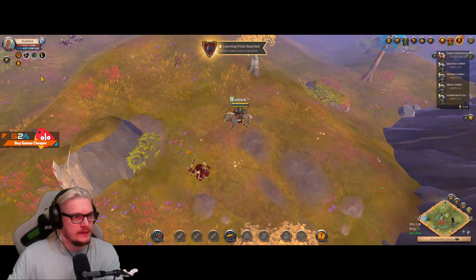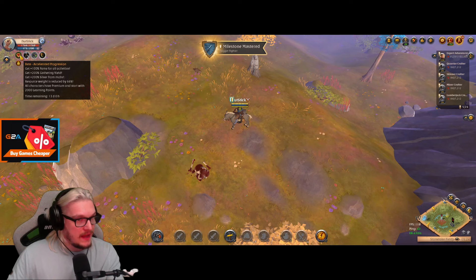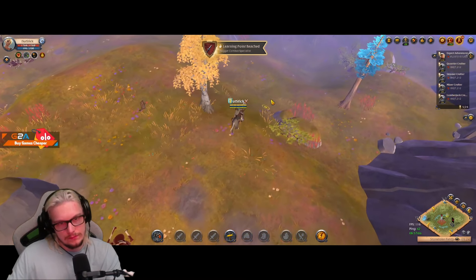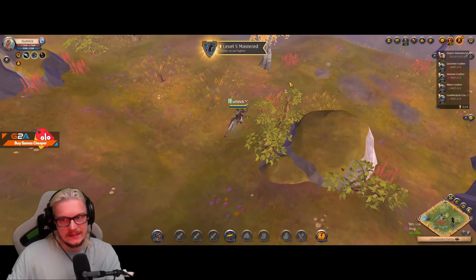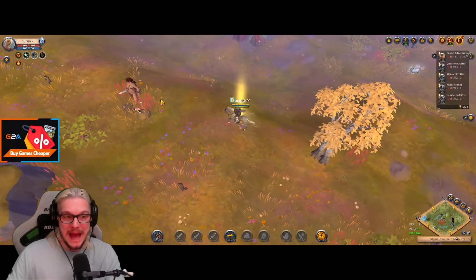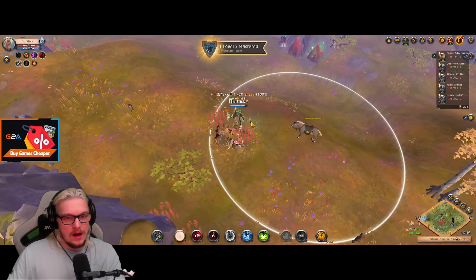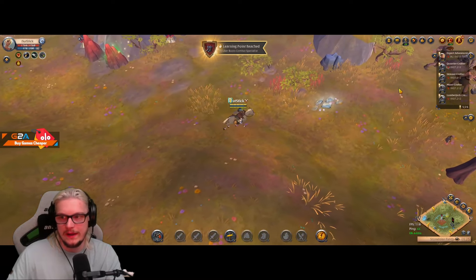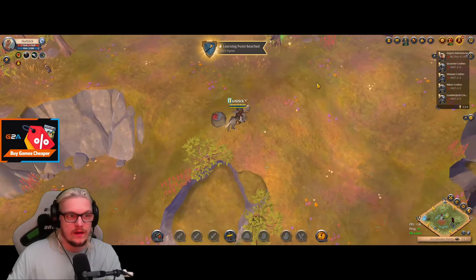Keep in mind that on the beta, fame is increased by 100% and silver from mobs is increased by 200%, so you'd only get about 4-5k fame and roughly 1k silver normally. But 1k silver for a tier six mob in the open world isn't even that bad. What we really want to find are glowing mobs — those are buffed mobs that haven't been killed in a while, and they give more silver and fame.